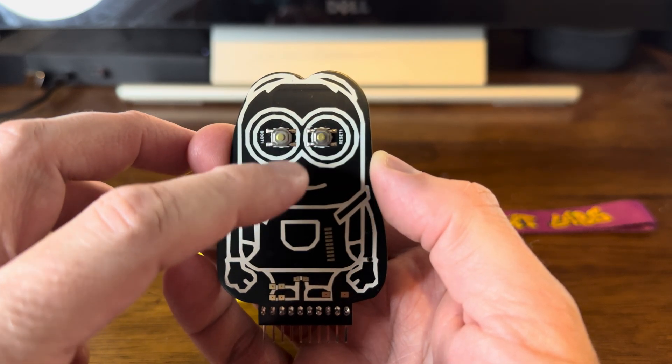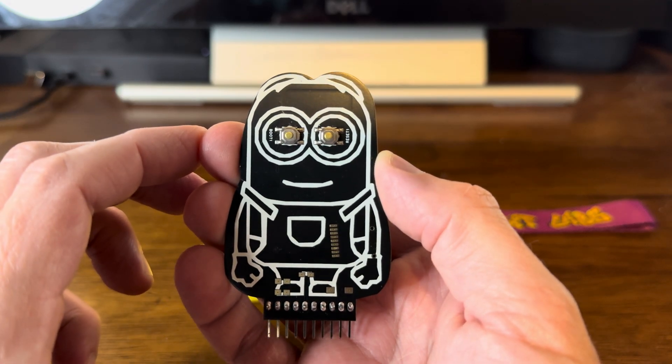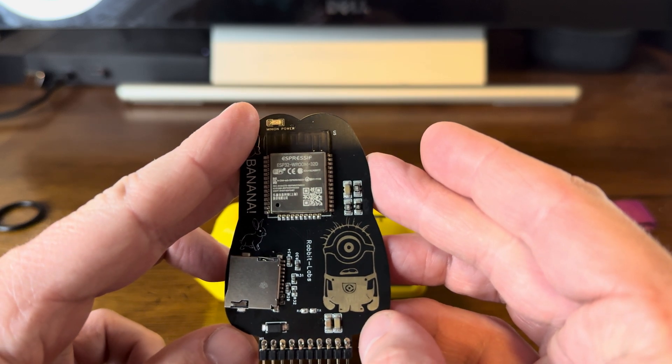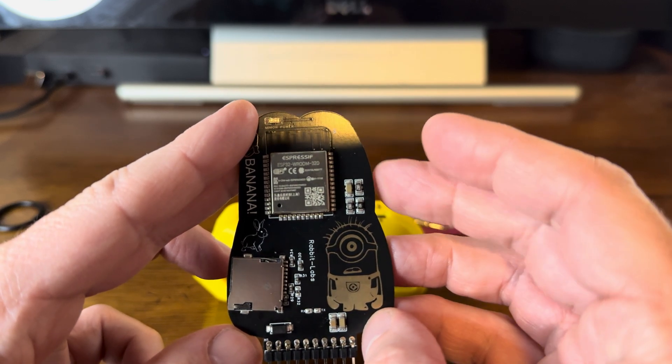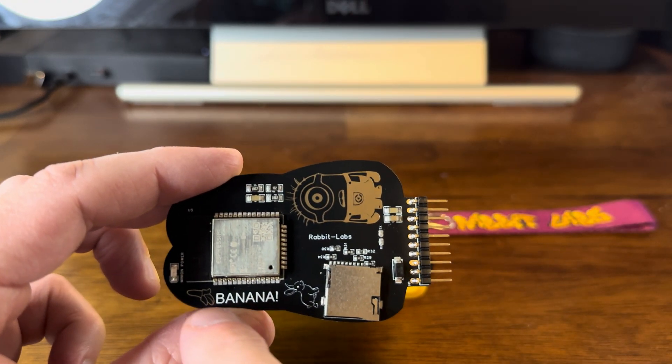The boot button is this eye. The reset button is this eye. The Rabbit Labs logo. And the banana.